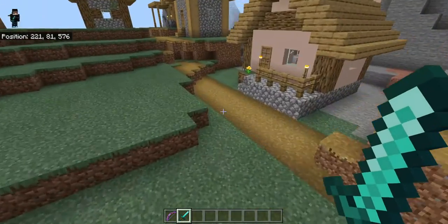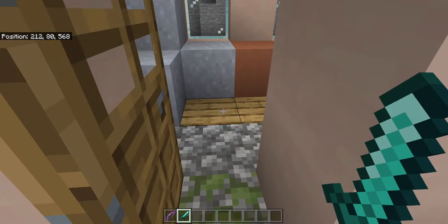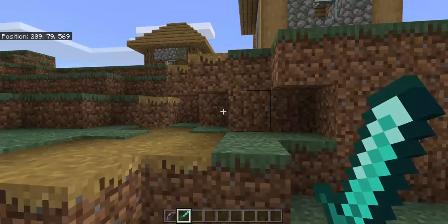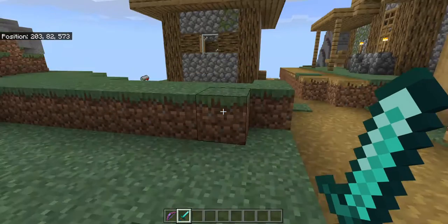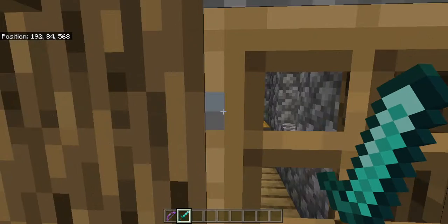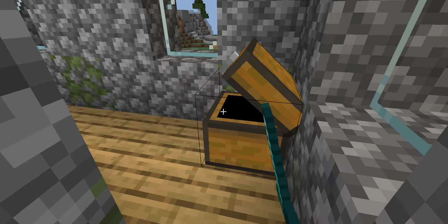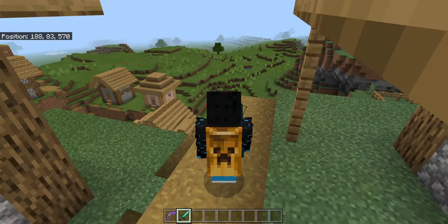What can we find here? Nothing but a stone cutter. And what can we find in the chest? Only boots. Okay, onto the next one — goodbye.